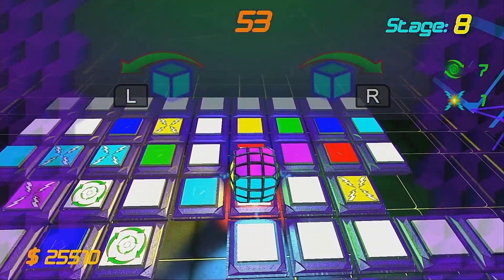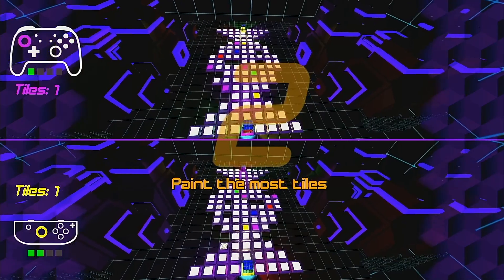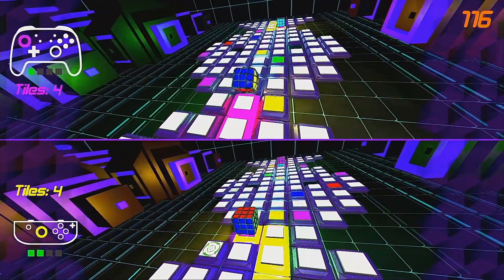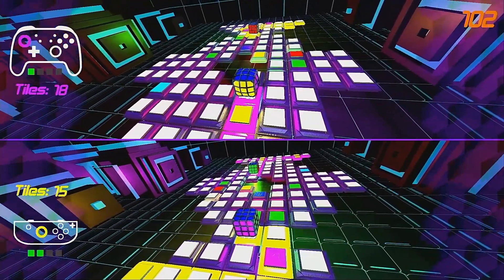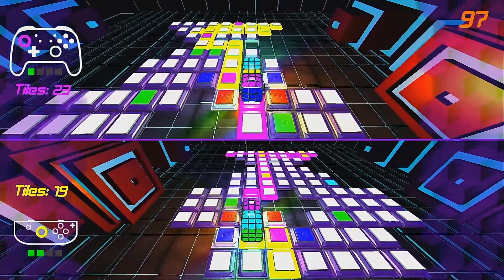Now the final game mode in Rubik's Roller is a two player duel mode, which sees two players going head to head for a set period of time, with the objective being to paint more floor tiles than your opponent. Rolling over the wrong coloured tiles or out of the arena will result in you losing, but you can also roll into your opponent to destroy you both, ending the game with a draw.